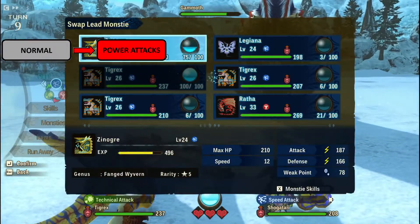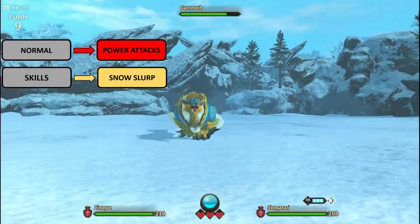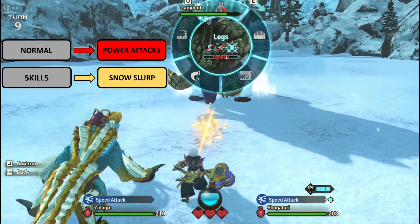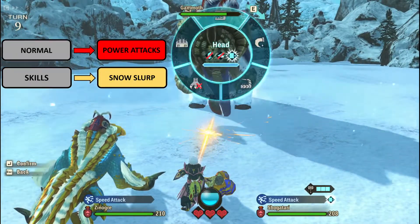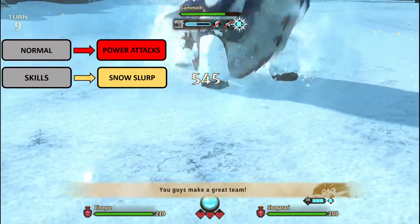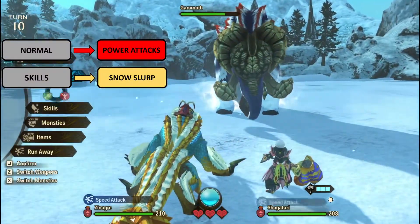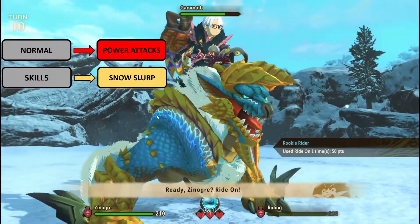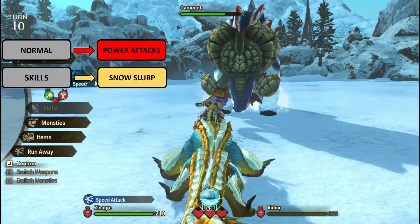His first skill is called Snow Slurp. What Snow Slurp does is essentially a charging mechanic. Once he charges, you will see snow envelop around his body. Once that happens, you can target up to five body parts. Attacking each body part doesn't really make much difference, but it's just to do more damage.